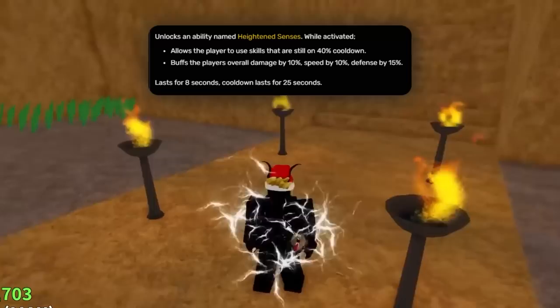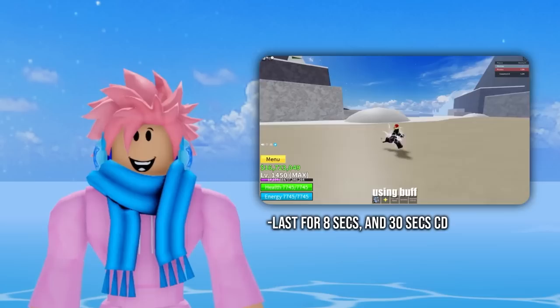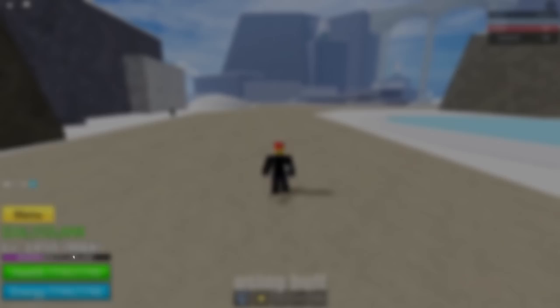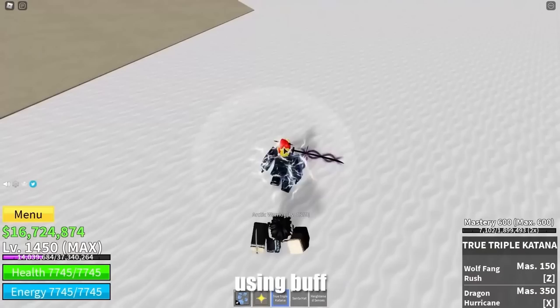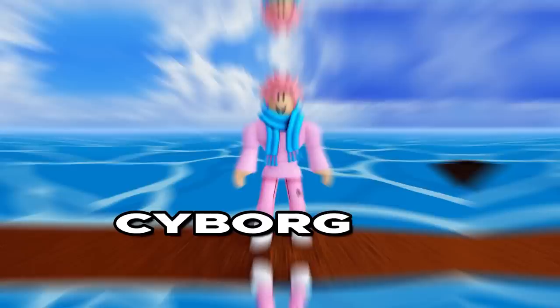Next is the Ghoul Race, and the special V3 ability is called Heightened Senses. It reduces the player's cast cooldown by 40%, and increases regeneration speed, damage, and defense by 15%. It lasts 8 seconds — longer than all other race abilities — but has a 30 second cooldown. The cast cooldown reduction means skills that normally take 20 seconds can be used again in only 8 seconds. So in PvP you can basically spam all abilities. It's also a pretty good counter to Rabbit's speed, since you can't outrun abilities.